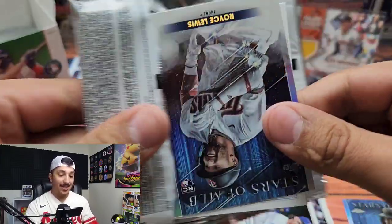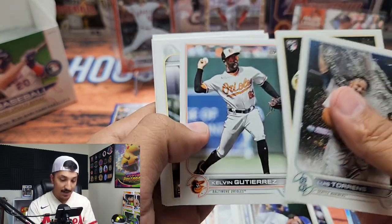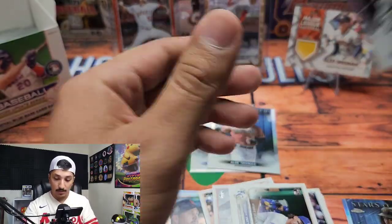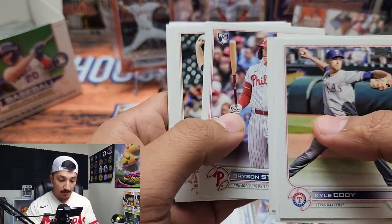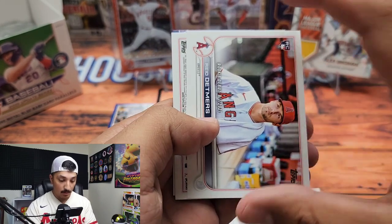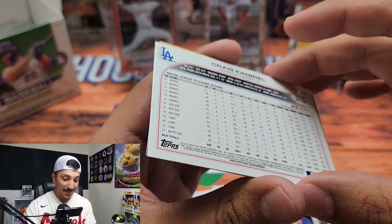I'm hoping we can get a position player parallel — don't get me wrong I love pitchers, but they do have a Julio Rodriguez short print where he's getting the Gatorade bath, which is pretty cool. Shane McLanahan and Royce Lewis. Looks like we have six packs left. Reed Detmers, and looks like a parallel — a veteran, it's going to be a veteran pitcher — Craig Kimbrel. Craig Kimbrel was on my Cubs, so going ahead and sleeve and top-loading Mr. Kimbrel. Bryson Stott in the 87.